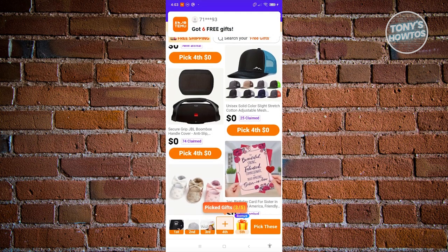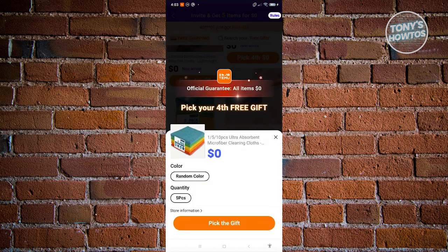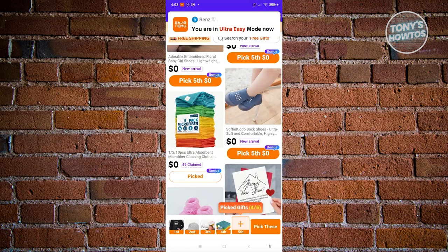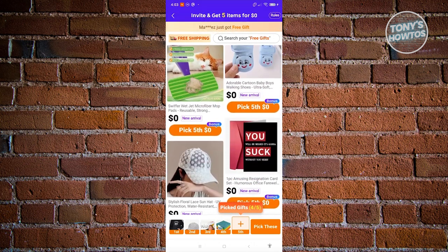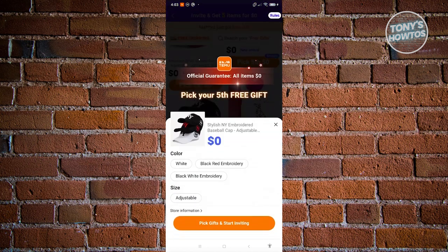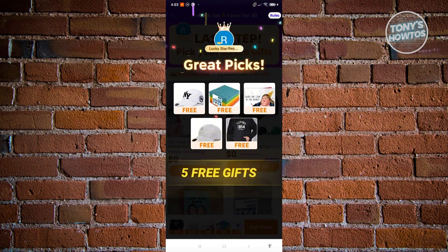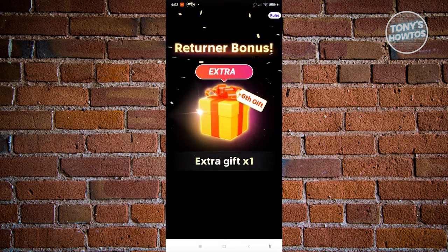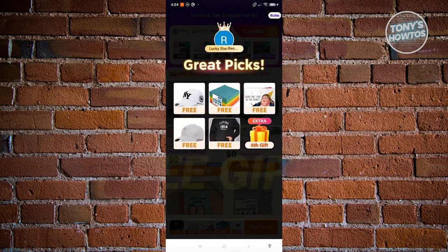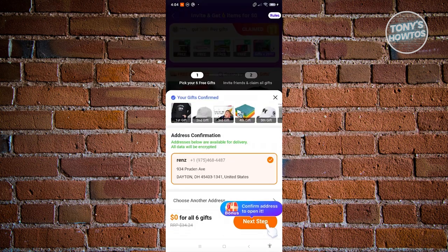The fourth item is next — maybe pick this one, then click 'Pick the Gift.' Now we have the last item. Maybe pick the second gift for this one, then click 'Pick Gifts and Start Inviting.' First select the color, then click pick. It should save your five free gifts and offer a bonus extra gift. Let's add the extra gift and click the next step button at the bottom right.